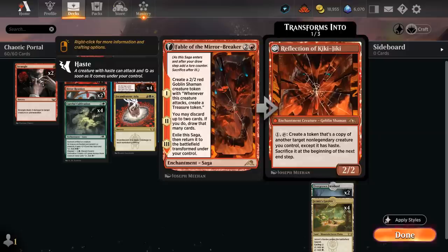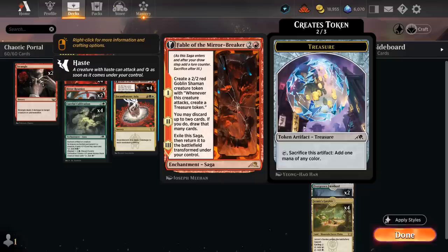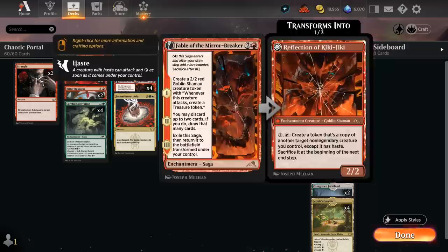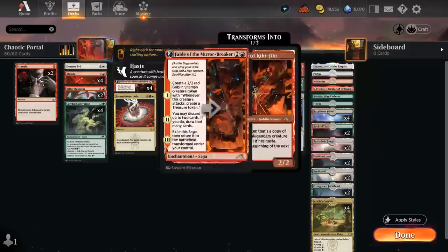At three mana, a full set of Fable of the Mirrorbreaker — the glue that holds the deck together. It starts by making a Shaman token, which is a creature for transformation. If the Shaman attacks it makes a treasure, so that's an artifact for transformation. It helps us ramp and fix our mana, improves our hand with the second chapter — maybe allowing us to discard a Portal to Phyrexia to then later bring it back with Repair and Recharge. The Reflection of Kiki-Jiki has awesome synergy with Titan of Industry; if we ever copy it, it's usually game over. Two copies of Wedding Announcement also make creature tokens we can target with transformation, draw extra cards, and transform into Wedding Festivity to pump the team.